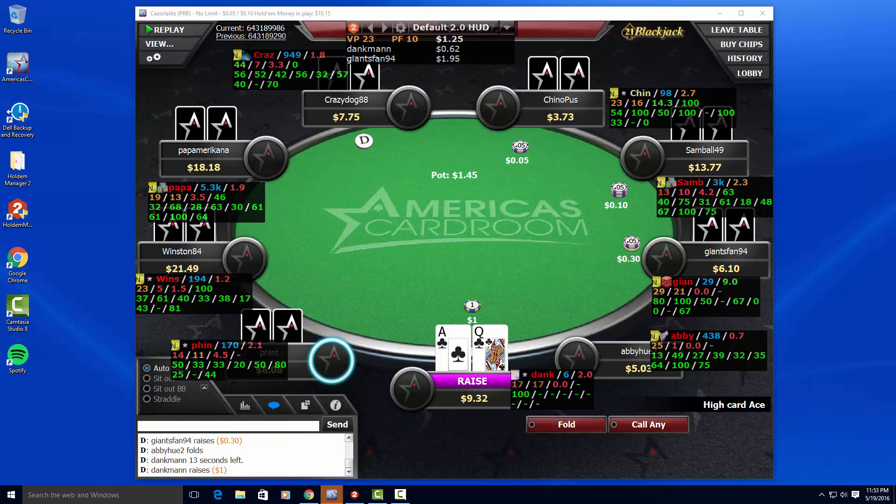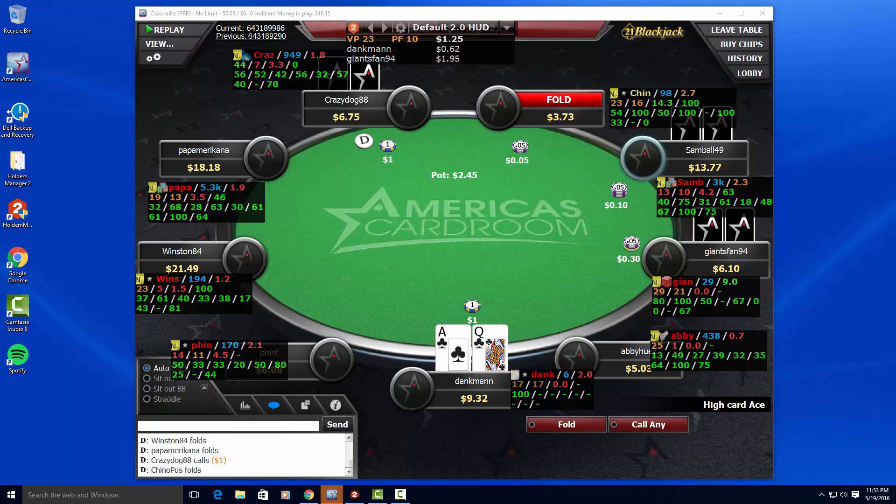The next hand: I have ace-queen suited. I have tight players to my left, so I'm going to re-raise because I want to get in a hand against this player who also has 100% fold on a flop. You always want to be betting — you never really want to call without hands that don't show down well, even pre-flop. Ace-queen is a drawing hand; you only have ace-high until you hit something. So I three-bet it pre-flop and wind up getting two calls.